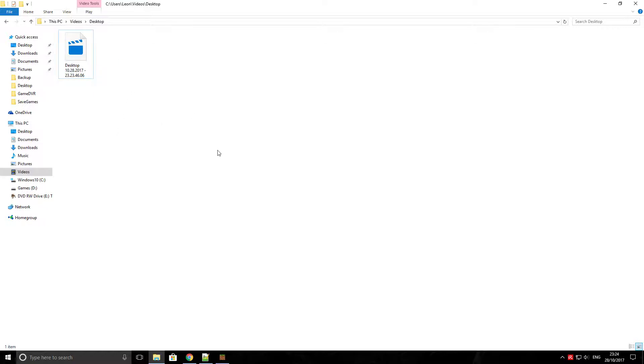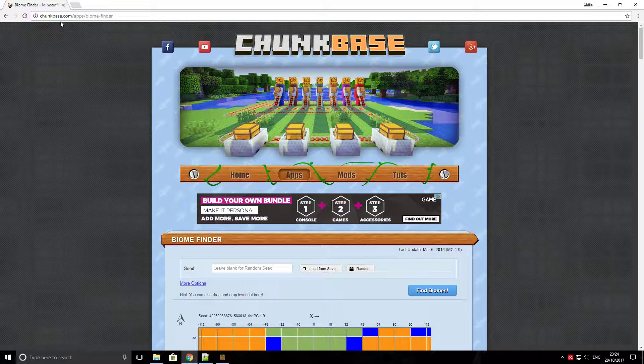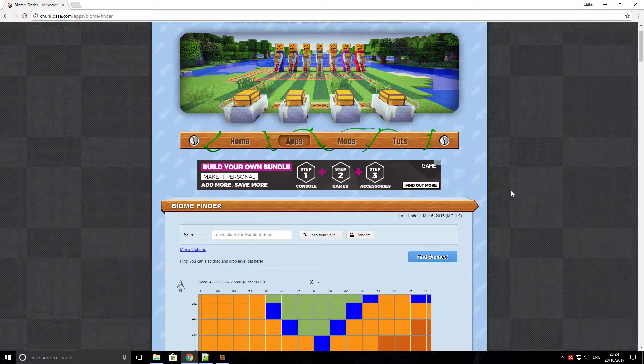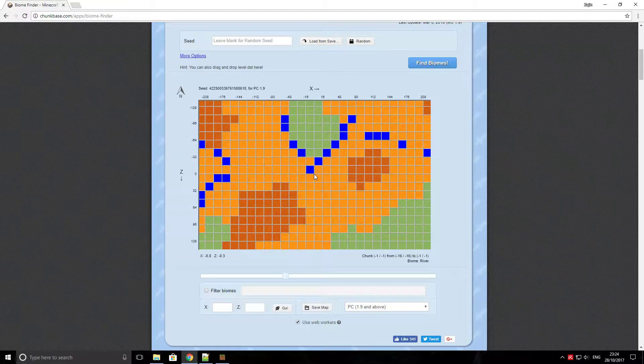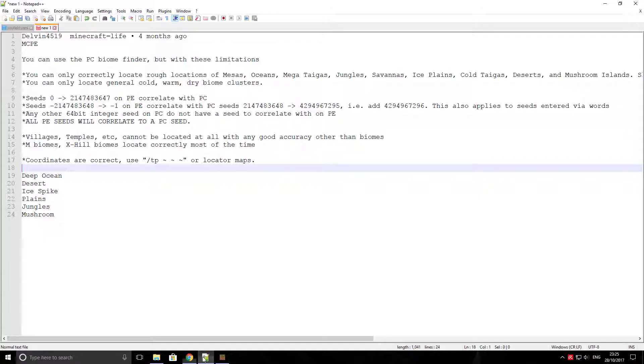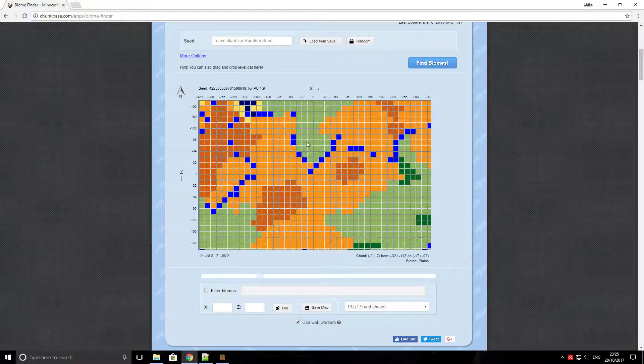What I like to do is go to this website called chunkbase.com/apps/biome-finder. You can also go to Google and just search for Minecraft seed checker and it's almost the top one there. This website is brilliant. Even though it's designed for the PC, it does work for Windows 10 Edition and apparently Pocket Edition. There was a comment made about four months ago by a Delvin4519, who stated that as long as you keep the seed number below a couple of hundred million, it'll correlate with the Pocket Edition versions. The main reason I use this website is for the biome checker part of it.